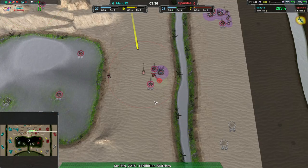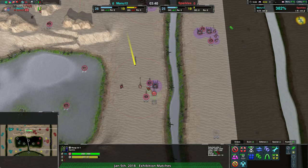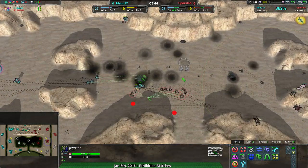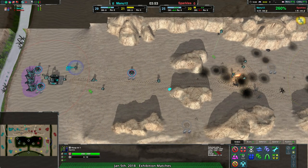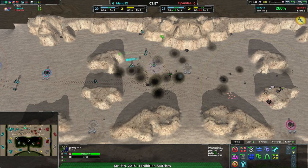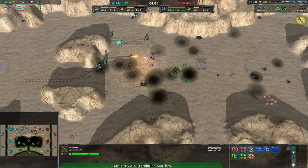Sparkles is not expanding anywhere near as quickly. They've had a bit of a hard time — they jumped their commander around back, expanded, and then pulled forward to the front lines again. Manu12 has a bit of a better setup: better restrictions, better unit composition, more money. Manu12 has Rogues, and Sparkles is going for Venoms.